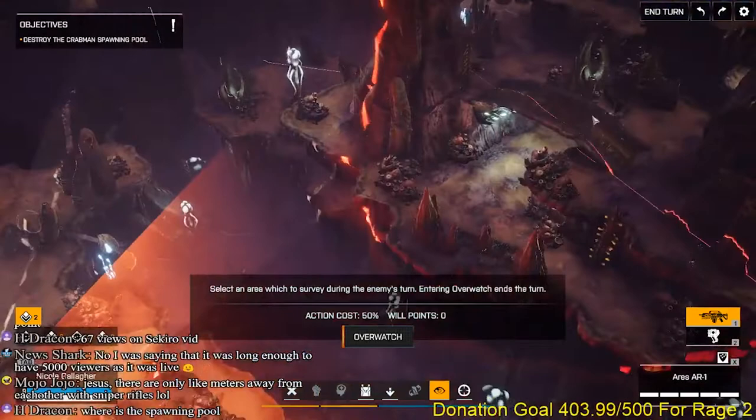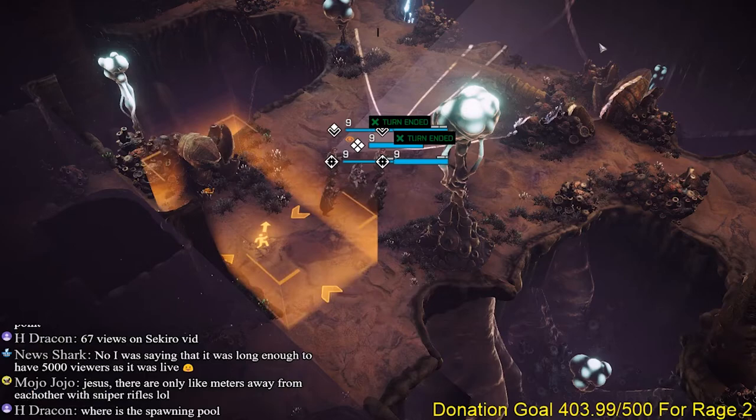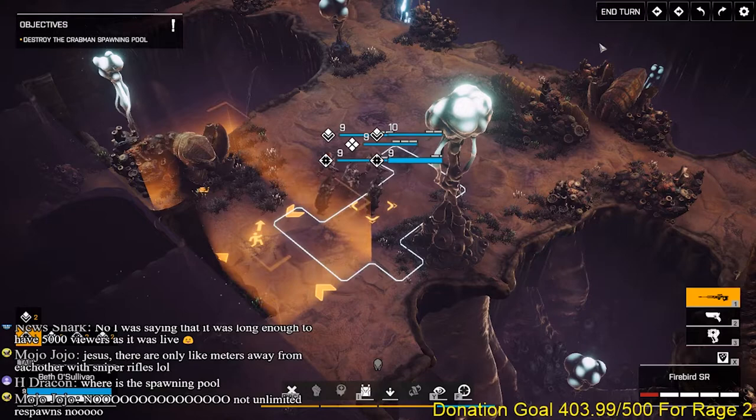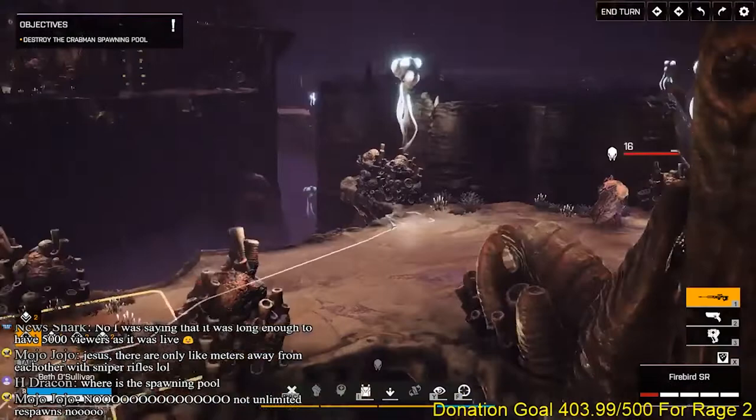When it does finally get out, we're going to be taking a look at it more then. Phoenix Point is currently exclusively on the Epic Games Store and is in early access at the time of this recording. I'd like to thank the developers for giving me a press key to check this one out. If you're working on a game you want me to take a look at, please don't hesitate to get in touch. Check back for daily discussions on game design here on Game Wisdom, where you are in the science of games. This has been Phoenix Point — I'll see you all next time.